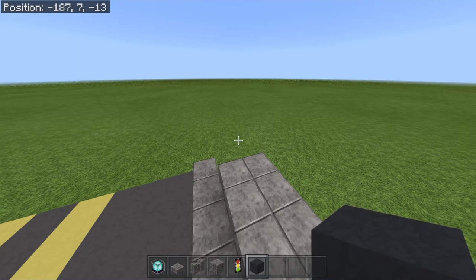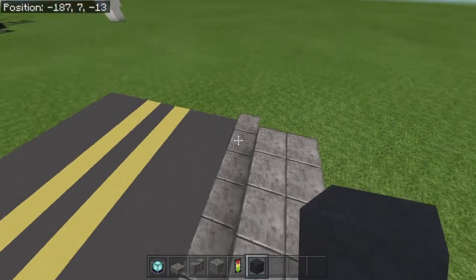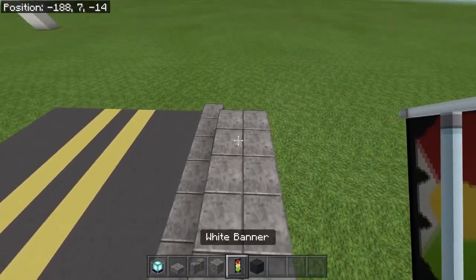What's up guys, we back with another video. Today I'm going to be showing you guys how to make street lights in Minecraft — those street lights that be on the side of the road illuminating the street and the sidewalk. So here we go, here's what you're going to need.